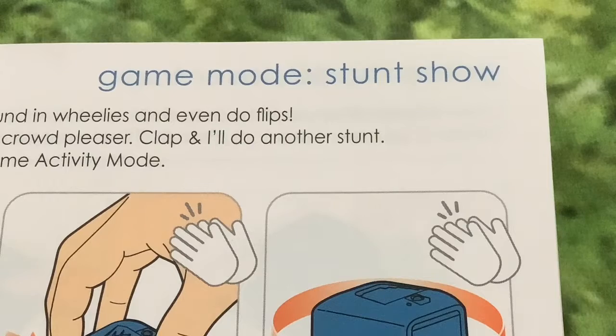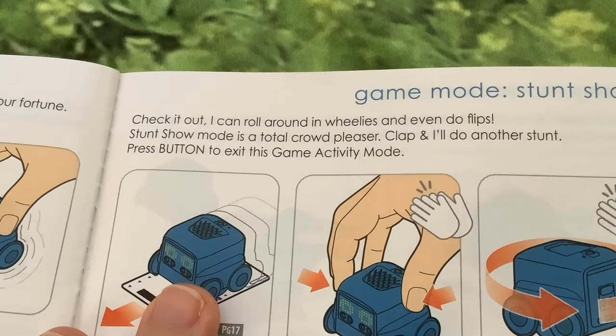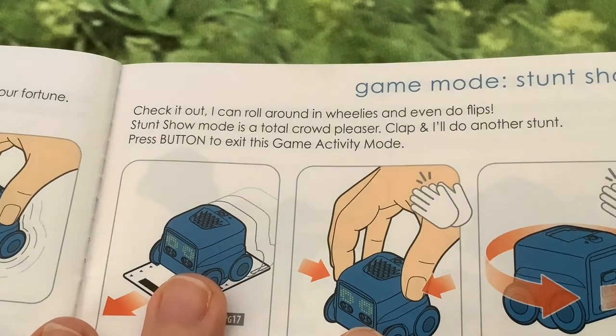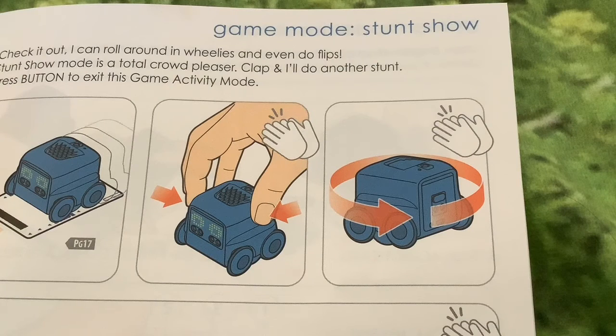Stunt show — I can roll around in wheelies and even do flips. Clap and I'll do another stunt. Press the button to exit this game activity mode. I'm not quite sure what's going on in this picture — it seems to be touching the touch sensors.